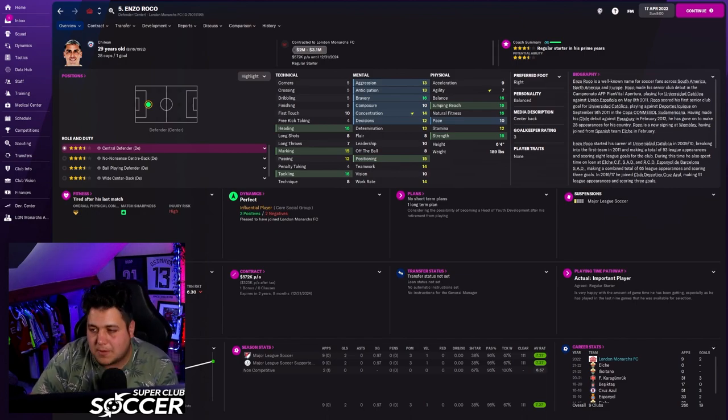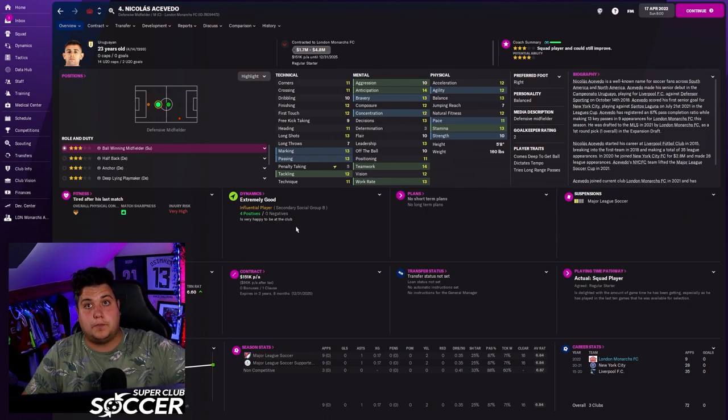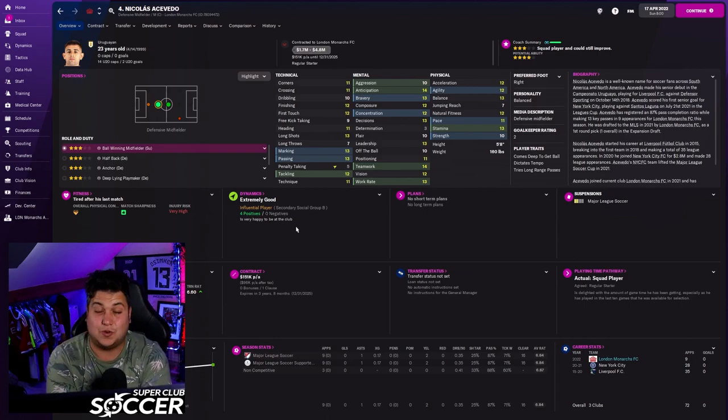We picked up Nicholas — a very good player who came in from New York City. When you first join as a brand new MLS side you get an expansion draft, where every other team puts up three players and you get five picks, one per team. I couldn't pick another New York City player, but Nicholas is someone I've seen before and he's a good player — tremendously cheap at $151,000 off the salary cap. A ball-winning midfielder: strong, quick. I like him a lot and he's done very well.